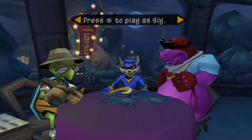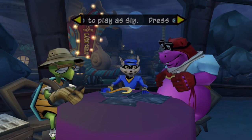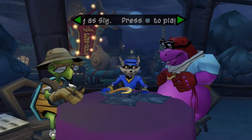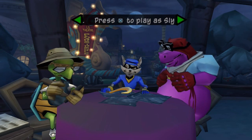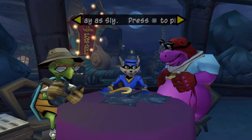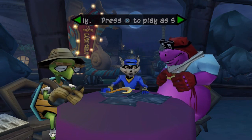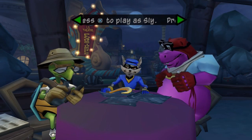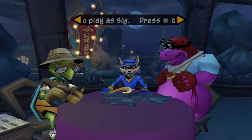Hey everybody, TBGHunter here and welcome back to more Sly 2: Band of Thieves! Last time we arrived at the beautiful city of Paris in search of Clockwork's tail feathers. We found out that a local nightclub owner by the name of Dimitri has been using the tail feathers as counterfeit printing plates. So our job, which to get Clockwork's tail feathers we have no choice but to accept, is to steal the tail feathers from Dimitri and put an end to this counterfeiting operation.